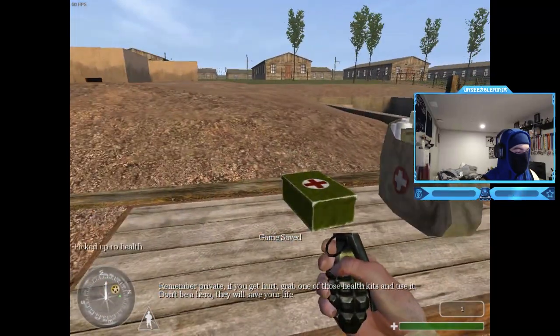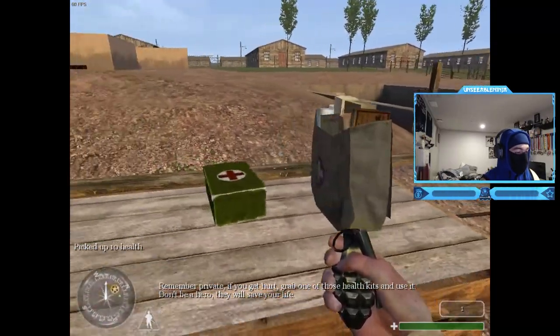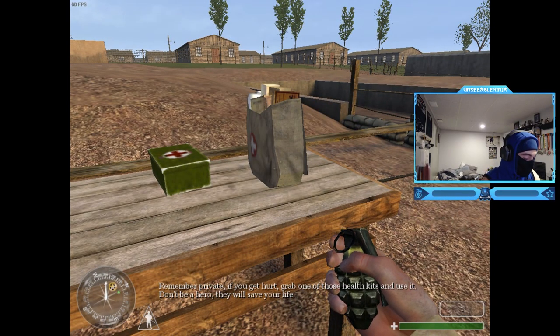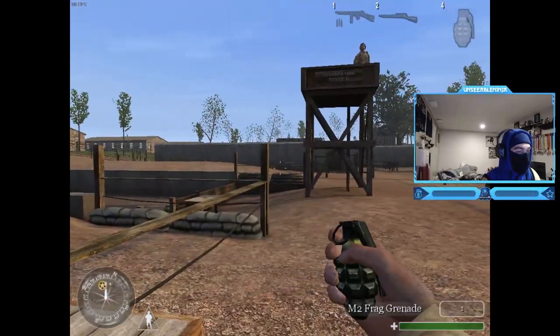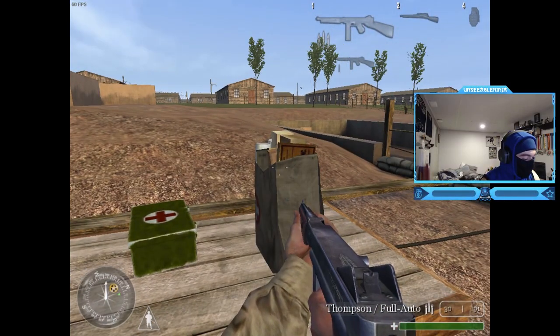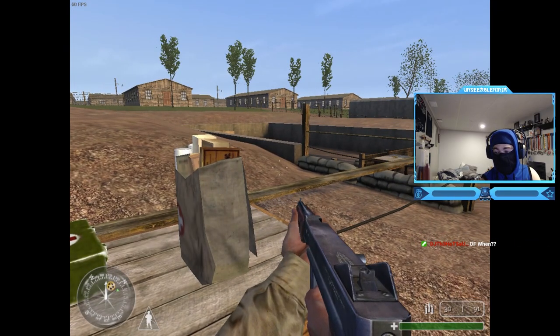Remember private, if you get hurt, grab one of those health kits and use it - don't be a hero. Health healing in this game can save your life. Our last station will be explosives. Oh god, nostalgia - bounce and the grenade, I know.